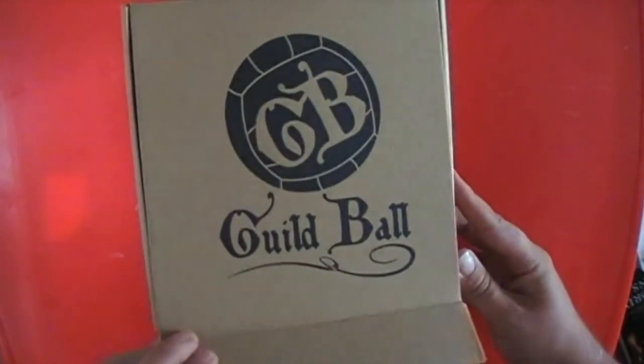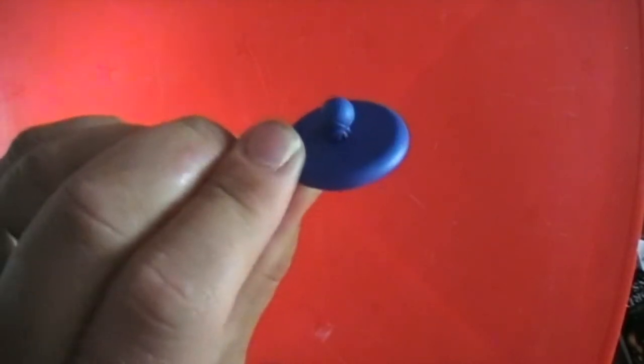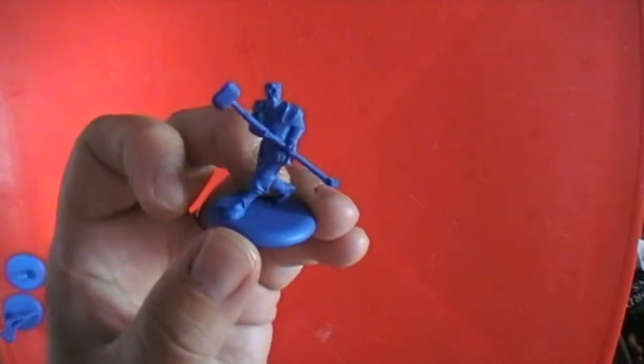Then this is the miniatures inside. I've managed to quickly paint up the Brewers but we'll get them out of the box and show you them. It comes with two balls, one for the Masons and one for the Brewers, and then going through the players - these are all the Masons team. The detail for just basic plastic miniatures is quite nice. They've got quite a steampunky, Victorian-esque sort of feel, although it is a fantasy setting.